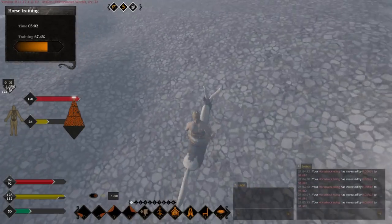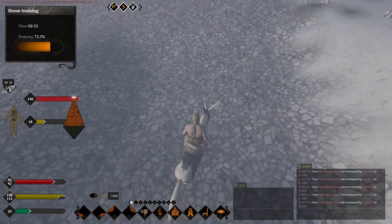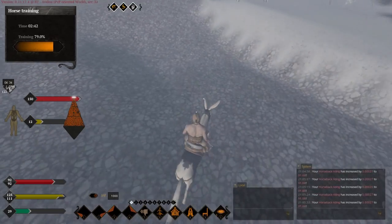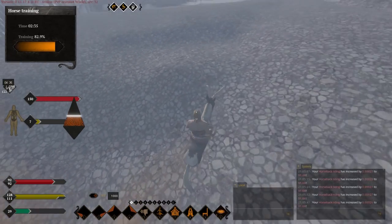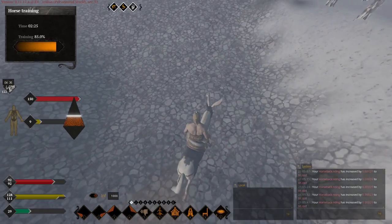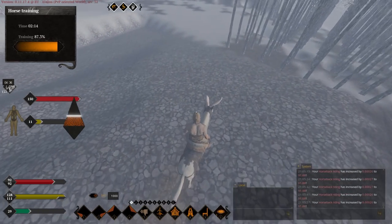Sadly, they changed something about horse stamina recently, because I won't be able to finish my training in one go anymore — I'll have to slow down to regain a little bit of stamina. This happened in recent changes, because it wasn't like this just a week or so ago. Nothing I can do about it. My horse is running out of stamina and I need to stop briefly so it can start regenerating. It won't affect my time by much, but I won't be able to finish in under three minutes like before.